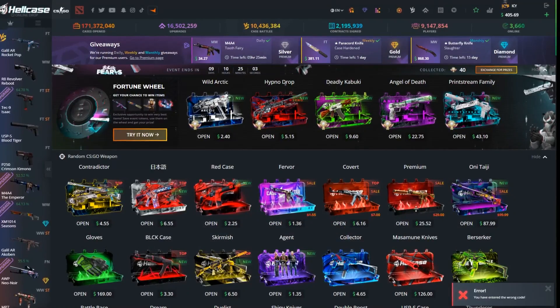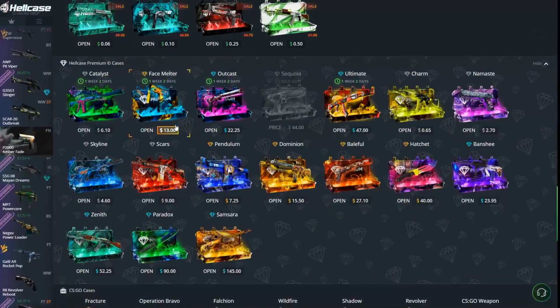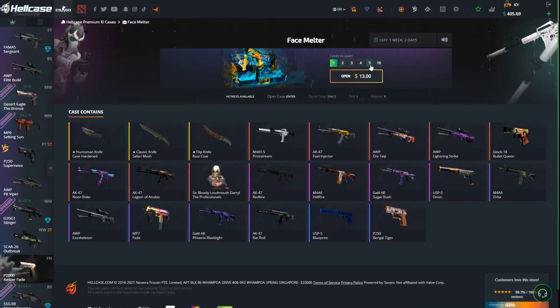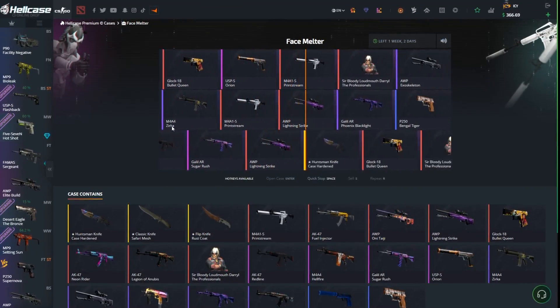Hope you enjoyed this video. So as we said, we do have $400 and today we're going to open the premium cases. Let's start with the Face Melter and let's go for three of them. Let's roll, let's try our luck.